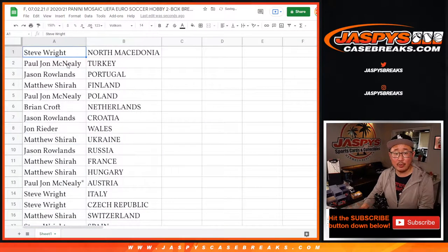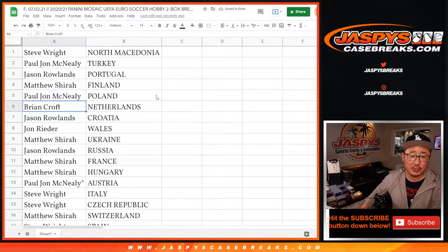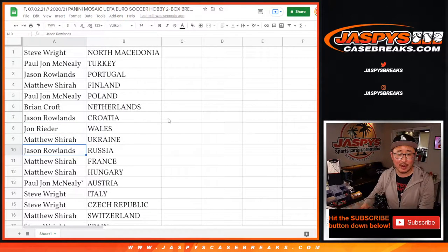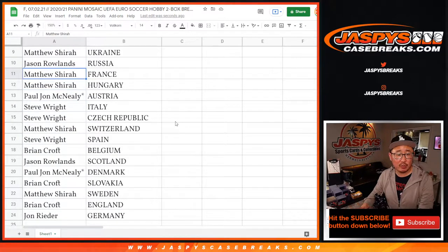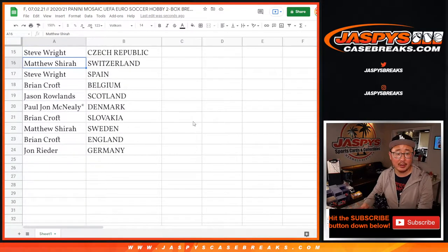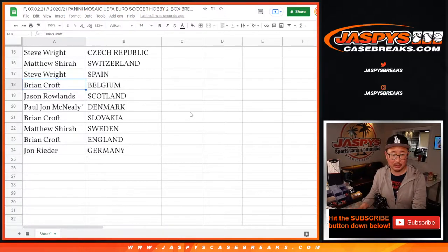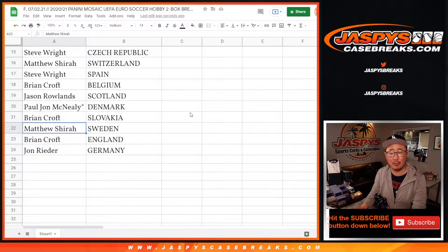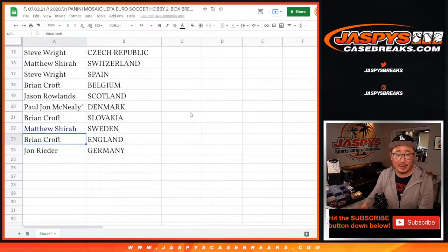Steve Wright with North Macedonia. PJ with Turkey. Jason with Portugal. Matthew with Finland. PJ with Poland. Brian with the Netherlands. Jason with Croatia. John with Wales. Matthew Scheer with Ukraine. Jason with Russia. Matthew with France and Hungary. PJ with Austria. Steve Wright with Italy and the Czech Republic. Matthew Scheer with Switzerland. Steve Wright with Spain. Brian with Belgium. Jason with Scotland. PJ with Denmark. Mark Bryan with Slovakia. Matthew with Sweden. Brian with England. And John with Germany.